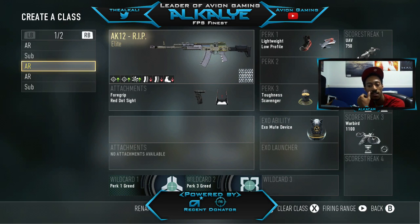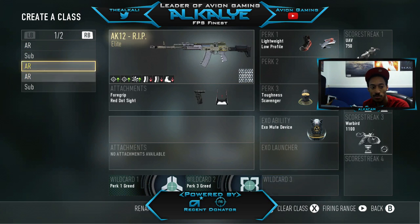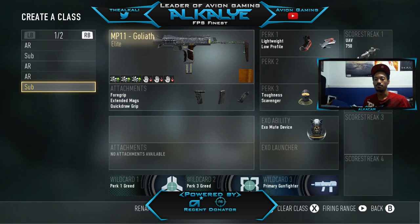That's basically my class setup, guys. I hope you find this helpful and use some of these weapons to your advantage. These are great elite weapons — the Speakeasy, the Insanity, the RIP, and the Goliath. Be sure to give this video a like — it would be greatly appreciated — and subscribe to the channel. We're pretty close to 700 subscribers and we appreciate everyone following and subbing. Check out the stream as well; the link is in the description. I'll catch you guys later — keep looking out for more videos from us!